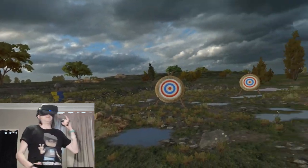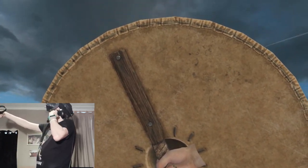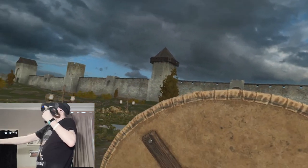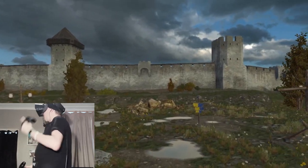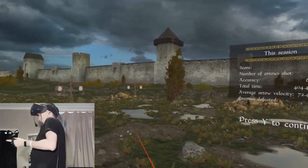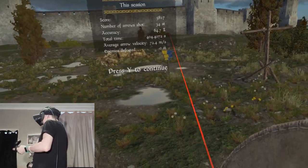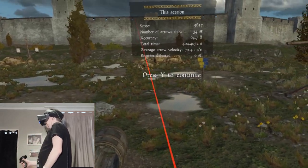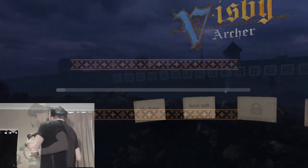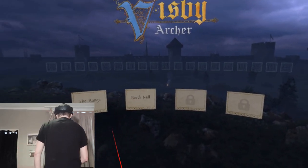I've only got one earbud in so I'm in mono — I can't hear stereo so I don't know where the arrows are coming from. Okay, we did it — press Y to continue, and that's training over. I'm going to leave all the graphics settings alone and jump into the game — we're going to jump into North Mill.